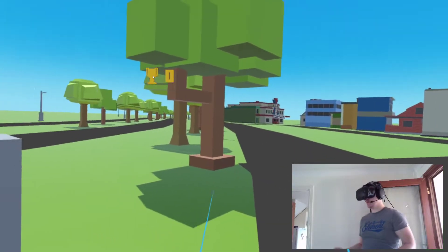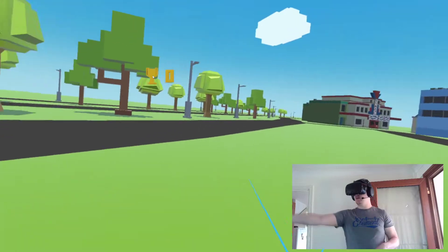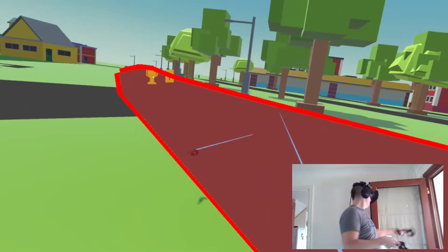So I've clicked free roam, I'm now in the map. I'm going to start moving using that middle button — same on the opposite side — and that will teleport me around the space.